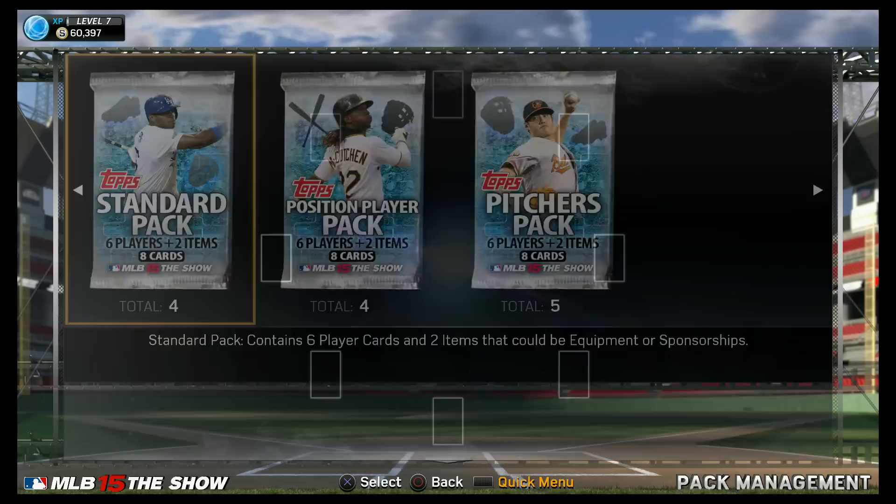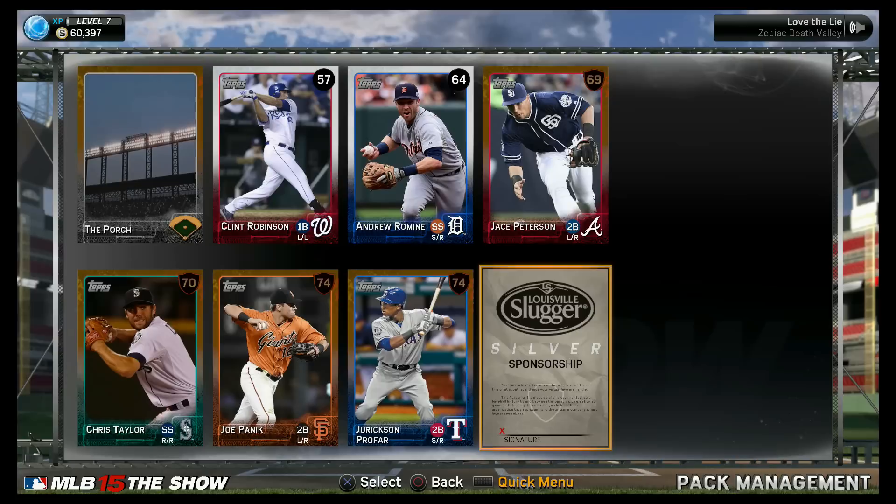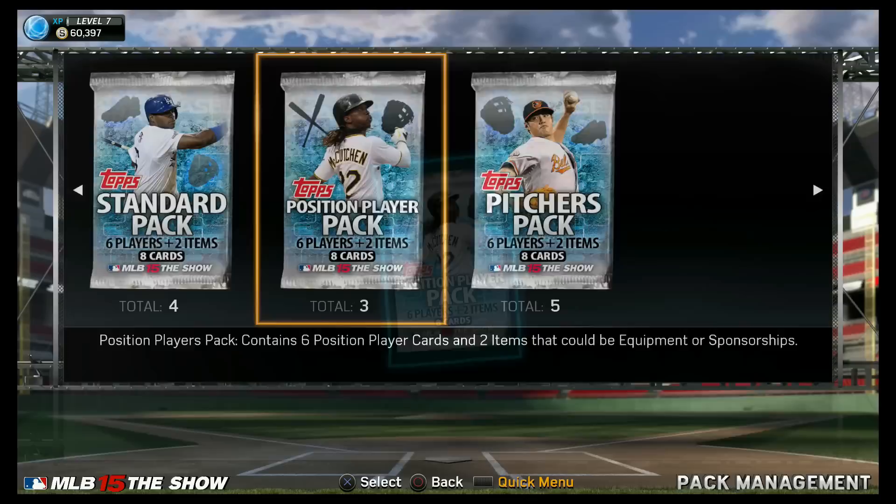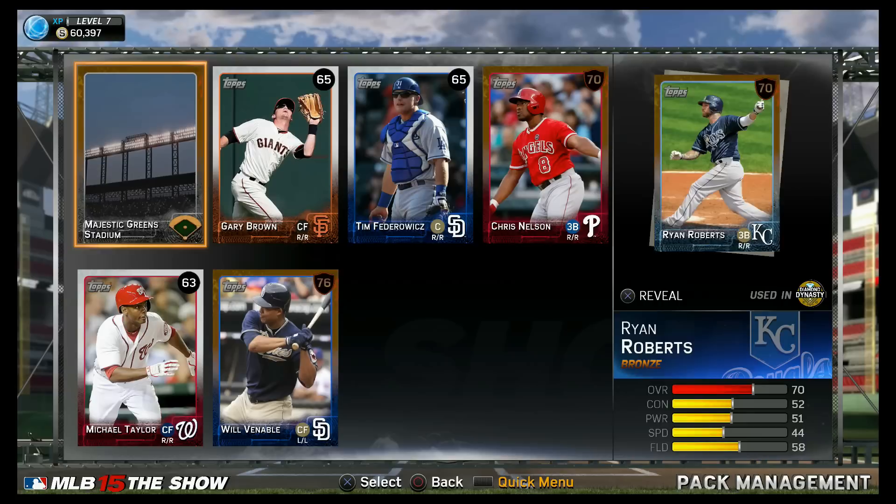We got Clint Robinson. These overalls are so terrible — give me a break. This pack right here wasn't too great either, but no worries. I'll show you guys what we can do with these cards in a second. Also, quickly, these sponsorships — I believe these are for franchise mode and stuff like that, they aren't for Diamond Dynasty. But since you pull stuff for franchise mode and road to the show, I think I might start up a road to the show. Anything is possible. Position pack number three — I think you can pull Legends out of packs. You just haven't got any yet.